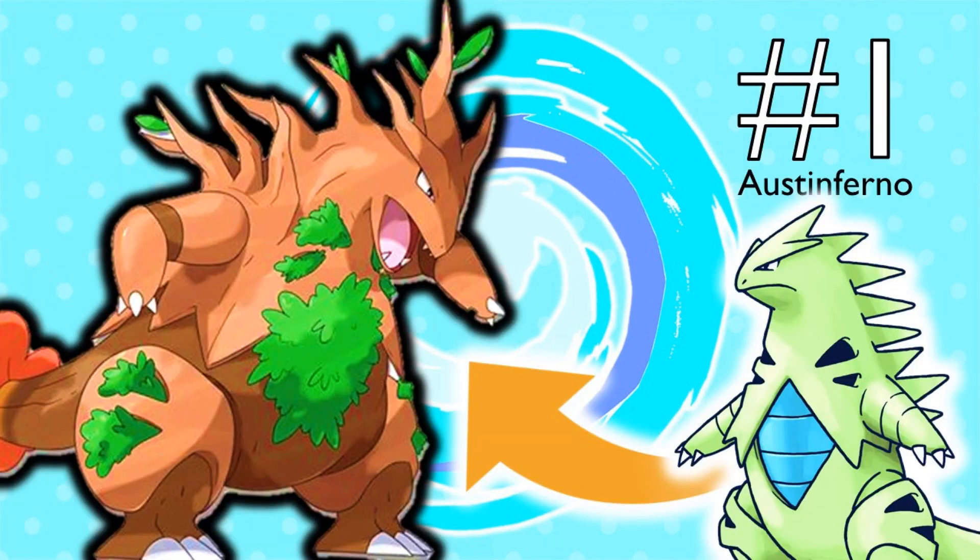Finally, number 1 is an Alolan Tyranitar drawn by AustinInferno, with the original concept by the Instagram account Zygardian. I liked AustinInferno's interpretation a bit better, though you gotta give props to the original. I couldn't find the official typing, but I imagine it'd be a Grass-Rock type or a Grass-Dark type — it looks more Grass-Rock. I think it would be a really cool design. I love the tufts of grass forming around its body, the little saplings growing on its head, and the tail it has as well.